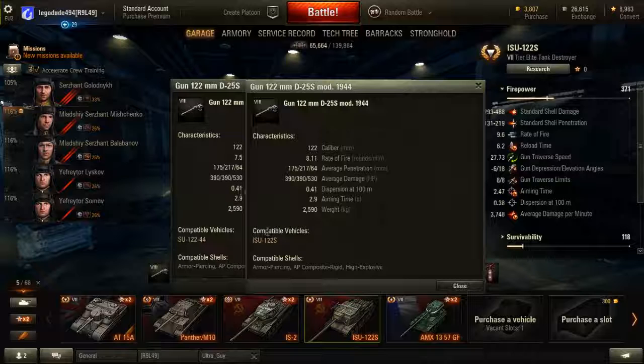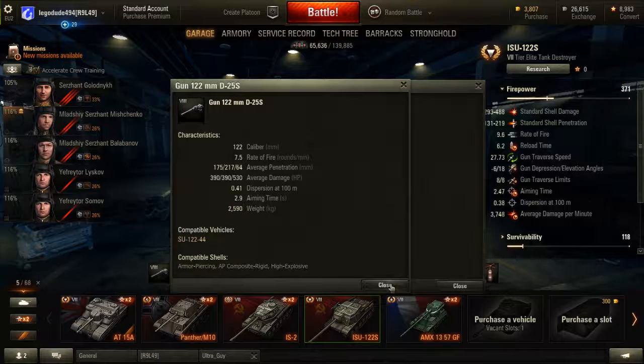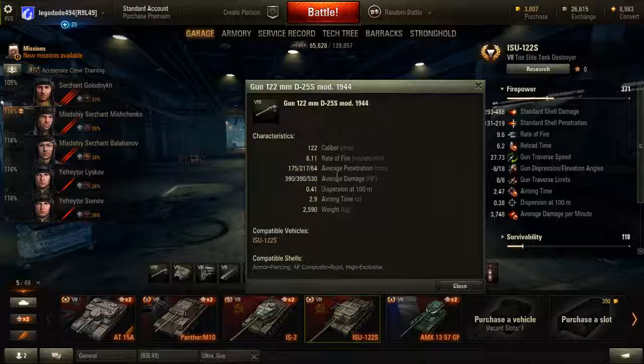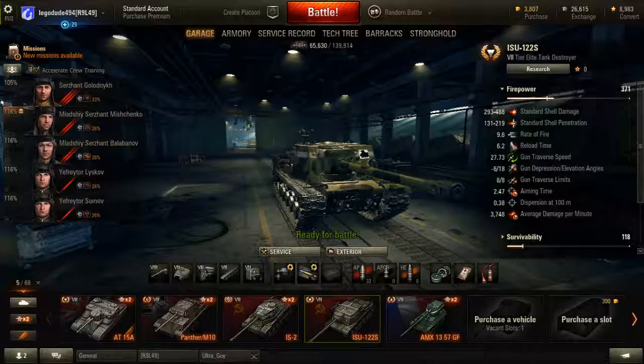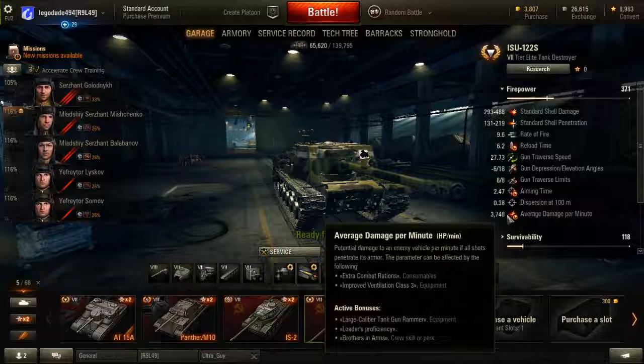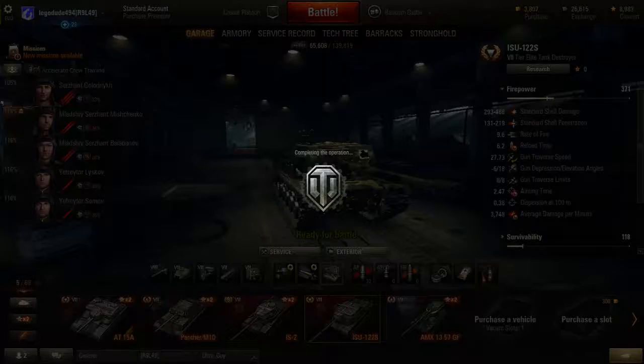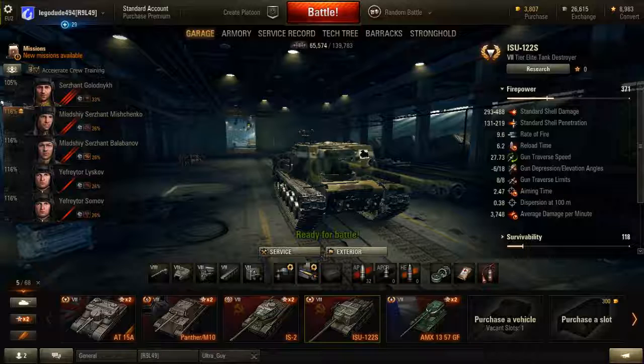The only real difference between the two guns is that the ISU-122S has a better rate of fire. Putting out 390 average damage every 6 seconds is pretty good — before you've even registered whether your shot hit or bounced, you've got a new one loaded up. It has 3,748 DPM, which is very good. It would be even better with improved vents, but I'm currently strapped for cash from buying consumables and ammunition.